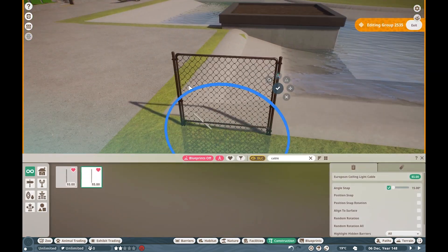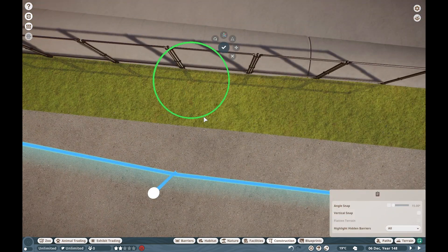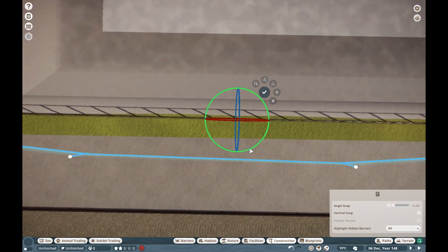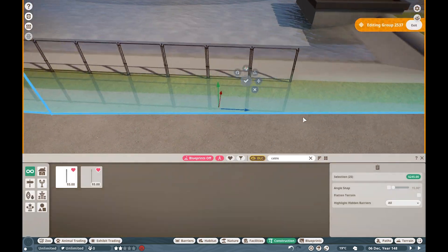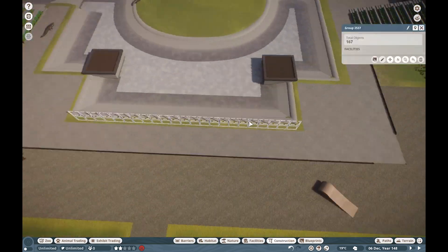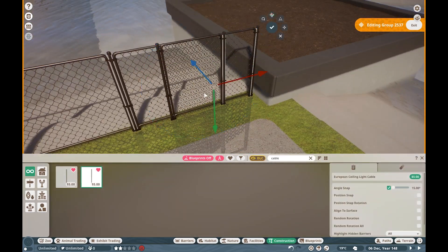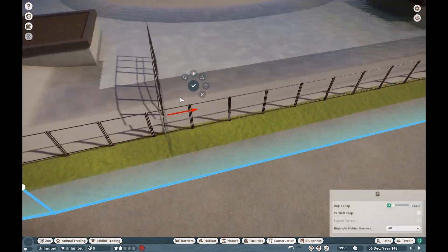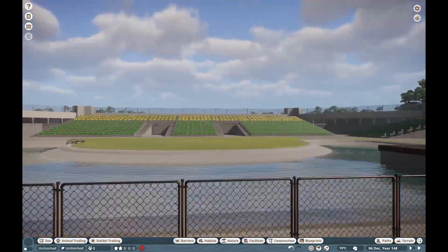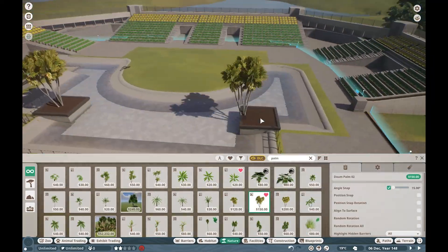Before we do that, I do some custom fencing as well — a double fence, because crocodiles are very aggressive animals and we don't want them going into the crowds. It's just a couple mesh pieces and a couple cables — nothing crazy, but it really does help to upgrade your fencing. I'm very happy with that.